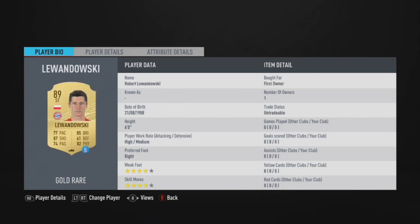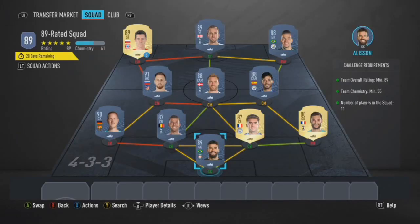This is when you can spot the difficulties start to creep in with the 89-rated squad, for example. The first one in a 4-3-3: Alisson, Larisse, Laporte, Vertonghen, then Ter Stegen, Oblak, David Silva, Eriksen, Ederson, Kane and Lewandowski. As you can tell the route still works perfectly fine.